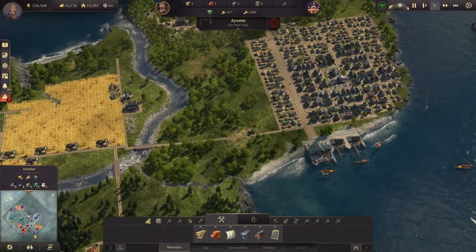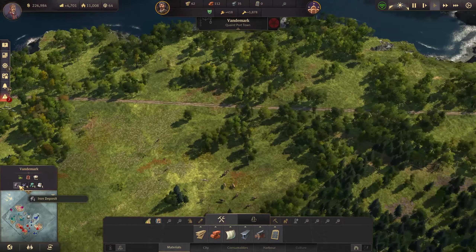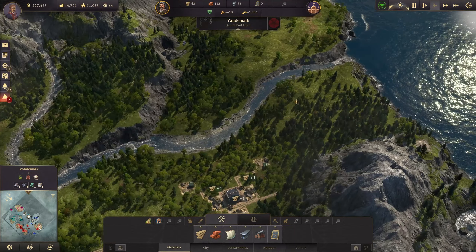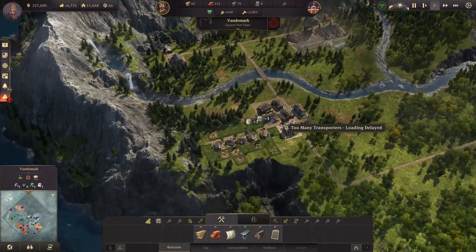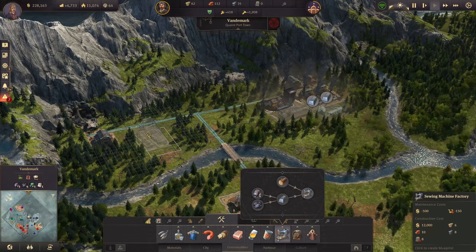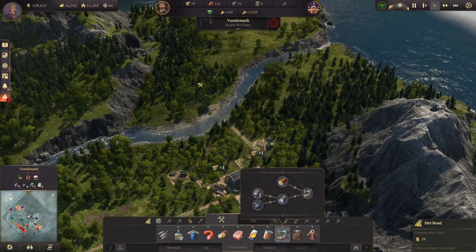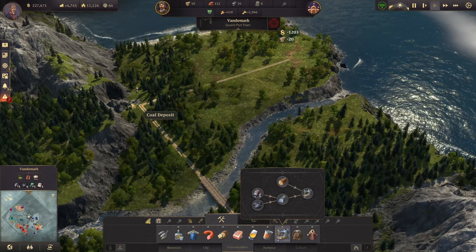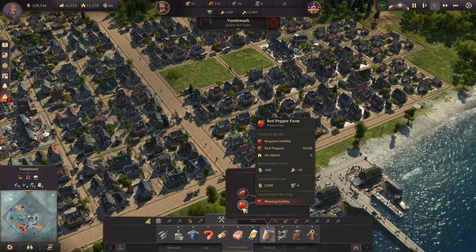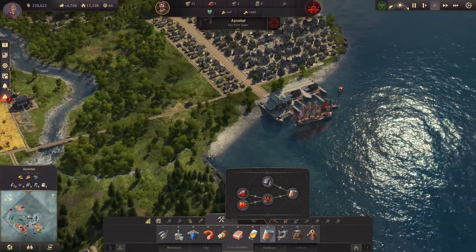In Aostar we need more grain, so let's build another grain farm and a flour mill. In Vendermark I'm going to prepare everything for beer to come in. A lot of iron and coal are coming in, so sewing machines might be possible soon — my factories are a good location. Sewing machine factories are pretty big so I can't squeeze too many here; I'll rather use them on that smaller island. There's also another coal deposit there.